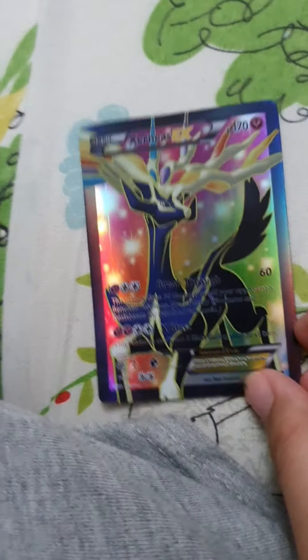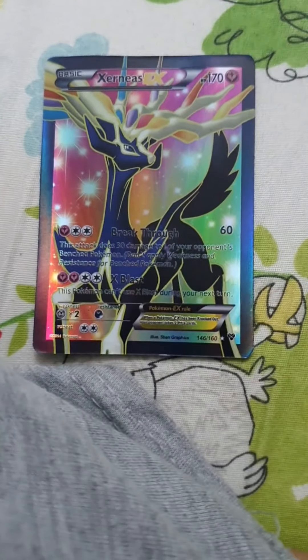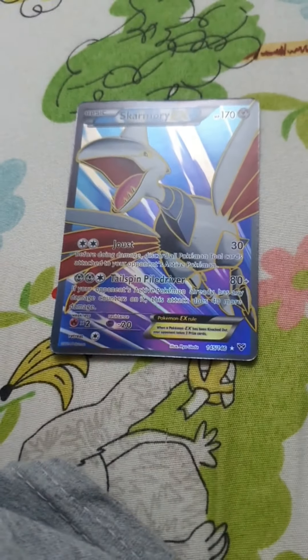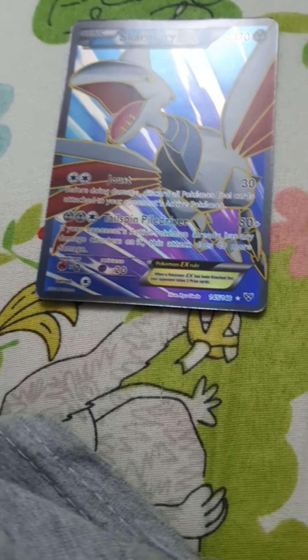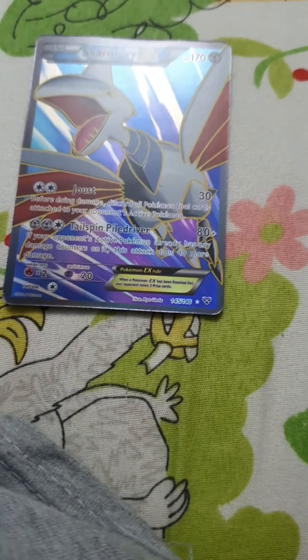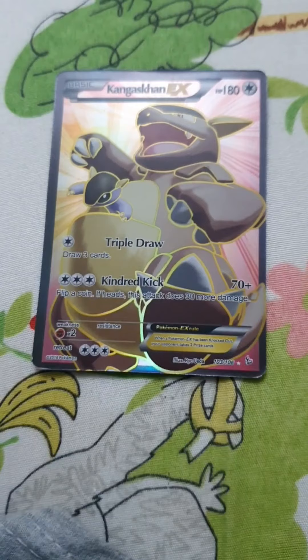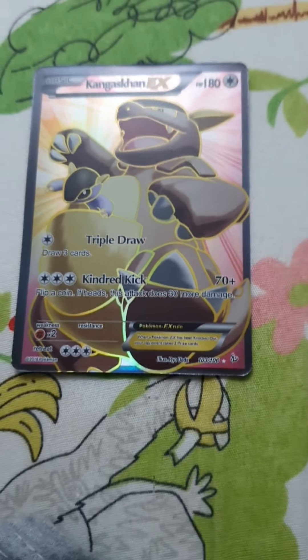This Pokemon is called Xerneas. It has 170 HP, 60 damage, and that's all. This Pokemon is called Scarmory. It has 170 HP, 30 damage, and 80 plus damage.